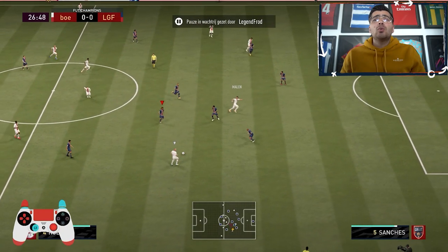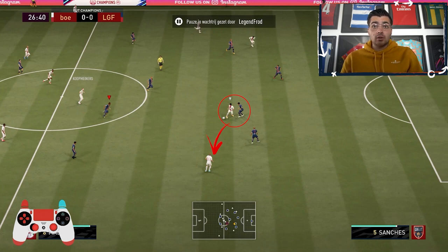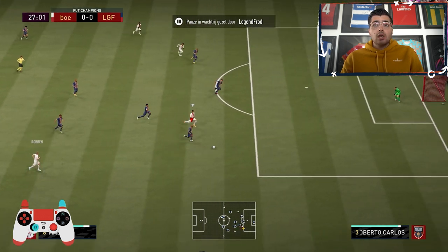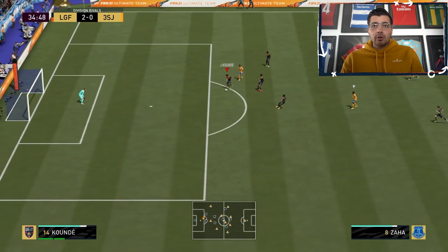Starting off, we're covering the best way to defend through balls — and it's pretty tough on FIFA 21 to cover all of them. In this first example, it's pretty easy to notice that the opponent only has the option to play someone in and then play a through ball. So what we should have done a little earlier is switch over to Roberto Carlos and try to cover the space in behind. I've pointed it with an arrow — that is the dangerous space.